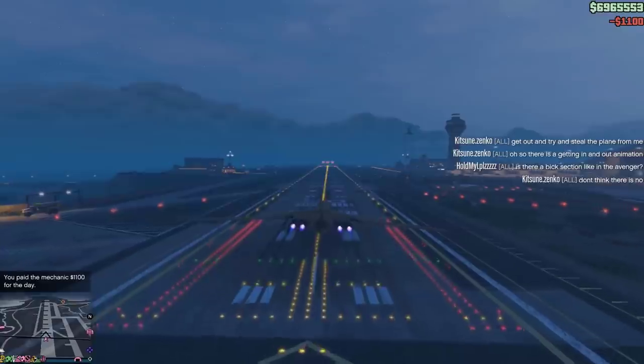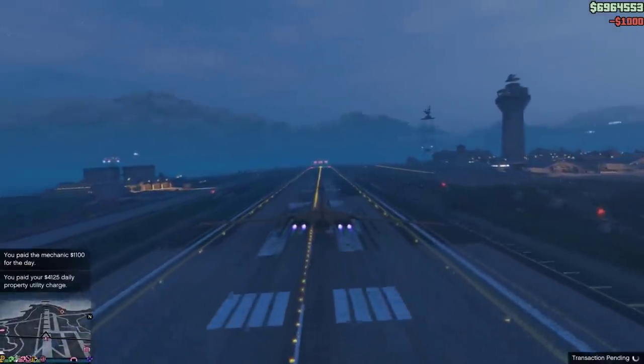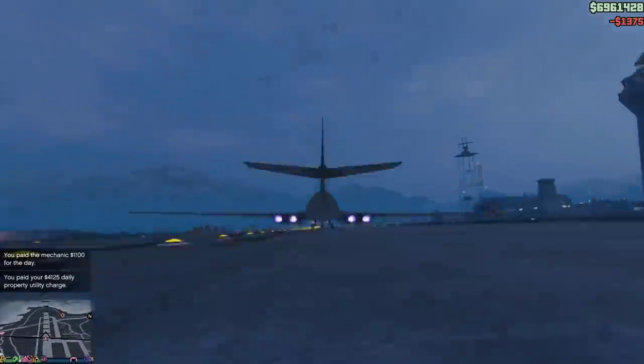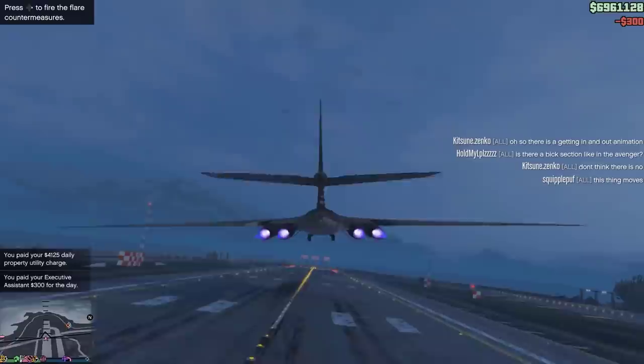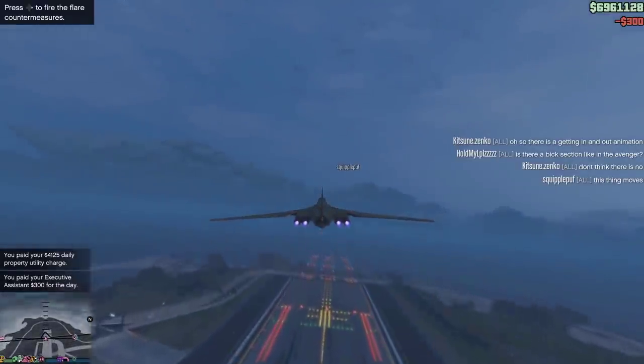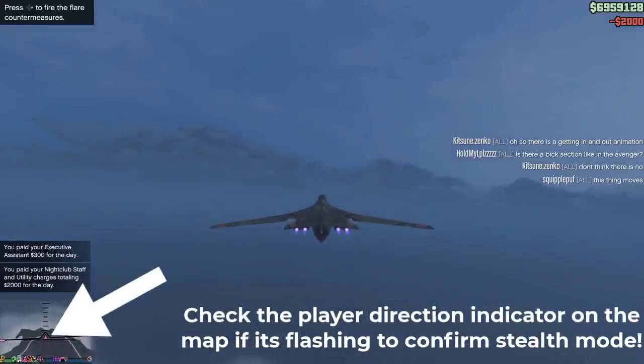A bomber plane that can actually go stealth. And I say this is a semi-stealth plane because, unlike the Acula and the Stealth Annihilator, the RO-86 Alunconos only goes into stealth mode when you fly at a certain altitude or higher, which the game describes as being at high altitude.